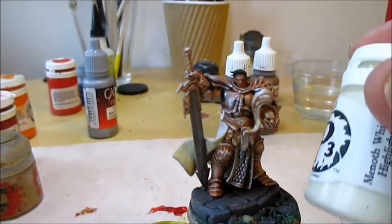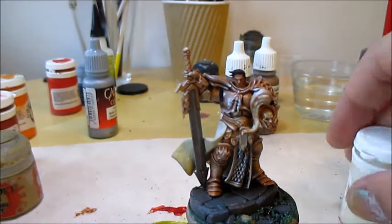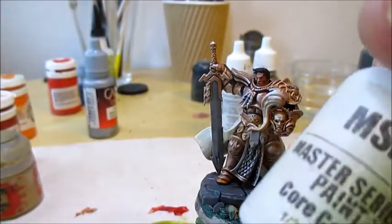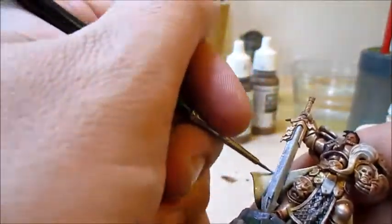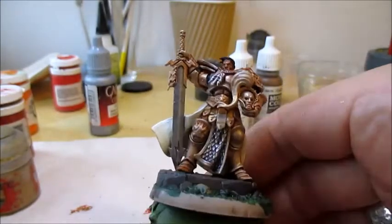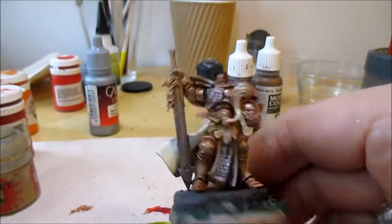Without further ado, I'm going to continue to the highlight color, and this is basically for all of the white areas, just not the deepest recesses. And the pure white. I also hit his shoulder guard with a bit of pure white just for the icon. I'll paint blue around it, but I find it easy to paint the little spindly detail first and then fill in around it, rather than trying to paint around it and not hit the blue.